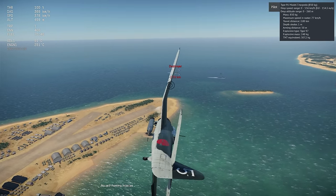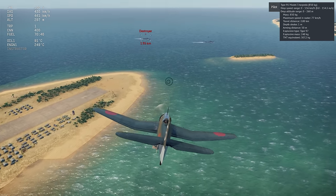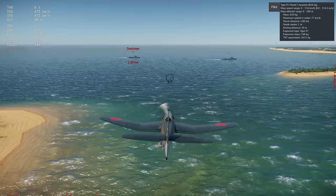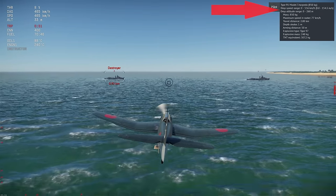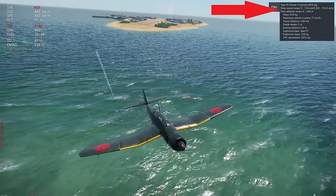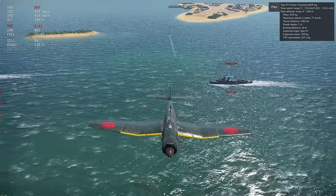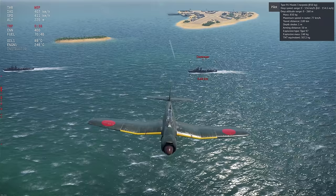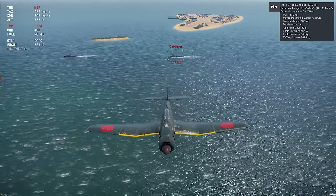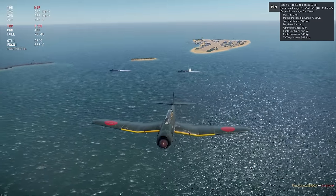Next up are torpedoes. All torpedoes currently in War Thunder are unguided with no targeting aids, but I'm including them here for completeness. Before taking torpedoes out into battle, you should check the stat card and note the speed and altitude requirements for dropping your selected torpedo. For moving targets, you want to drop the torpedo aiming a bit ahead of the target, keeping in mind the slow travel speed, while for stationary or head-on targets, just aim for center of mass. Here's an example from live gameplay, and forgive me for getting shot down — it was a naval battle.